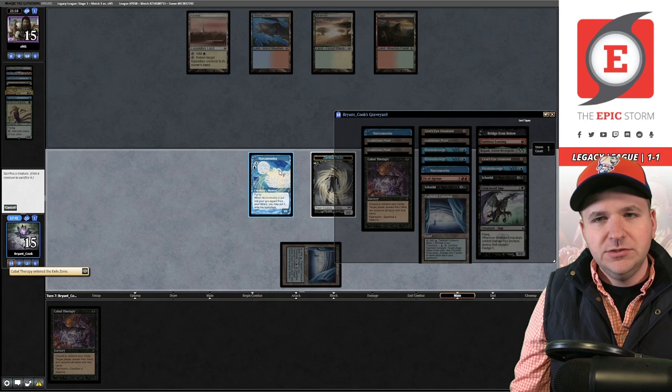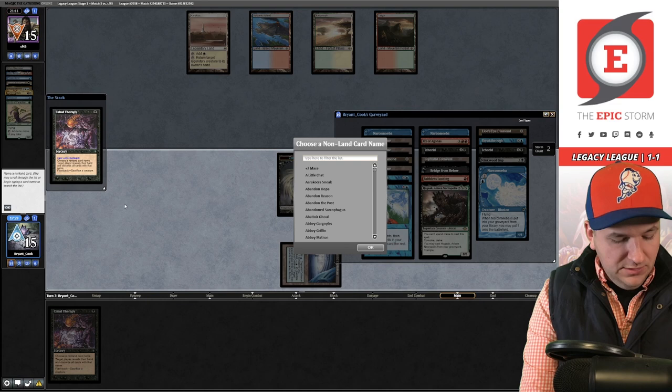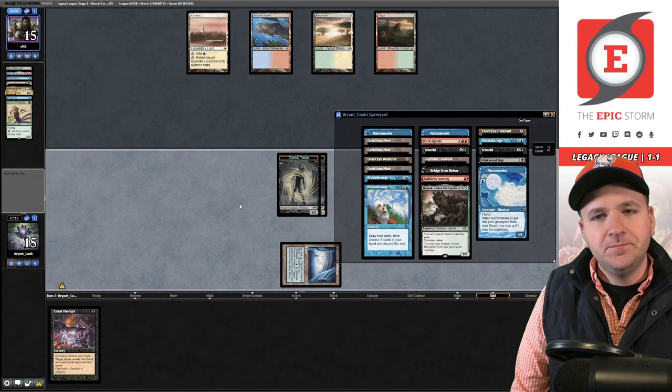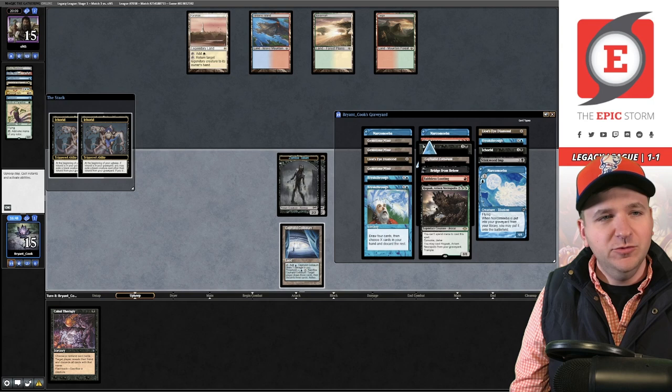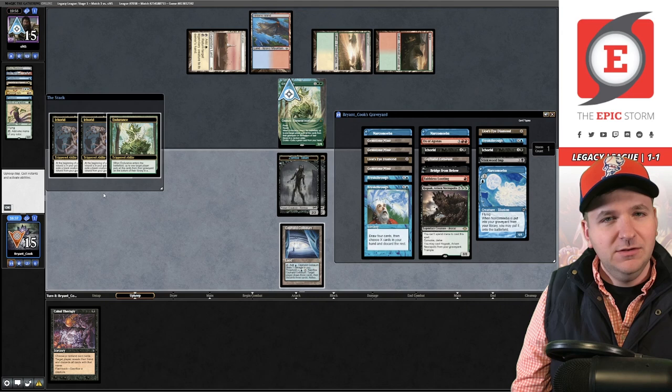I consider what the opponent could have — Force of Negation, Pyroblast. I pass the turn. They draw a card, think for a long time, and pass. Then in my upkeep they cast Endurance — incredibly good card for them to draw. We very likely just lost, and yes, we do lose. My bad accidental keep punishes me.